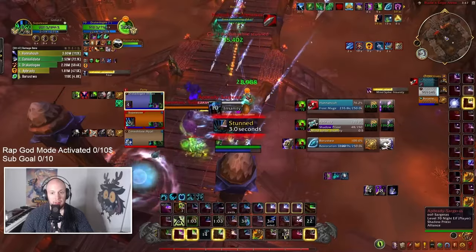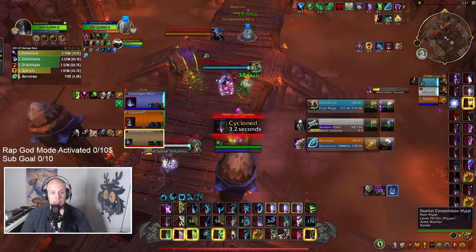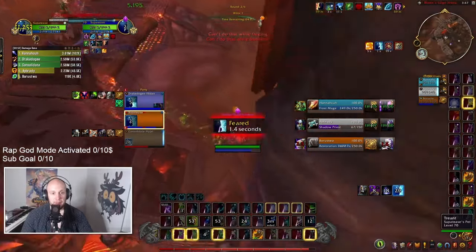We used Innervate out of the gate, so hopefully we're going to see two of them in the game so that we can have a little bit of a mana edge over our opponent healer, as three-minute cooldowns are really tough to see twice. That's why you want to use them as soon as possible.